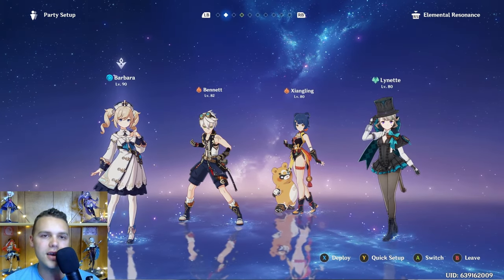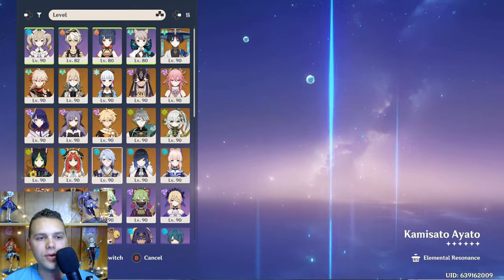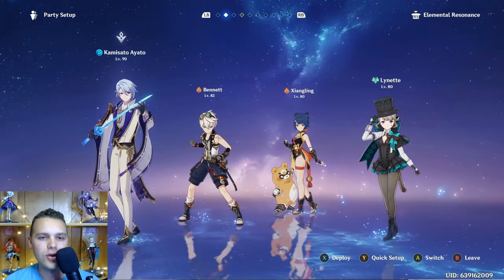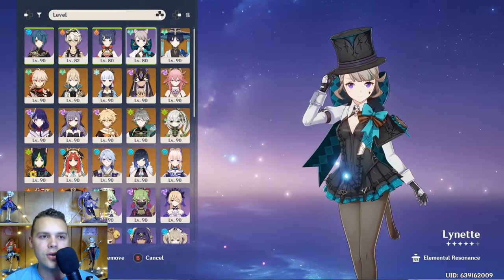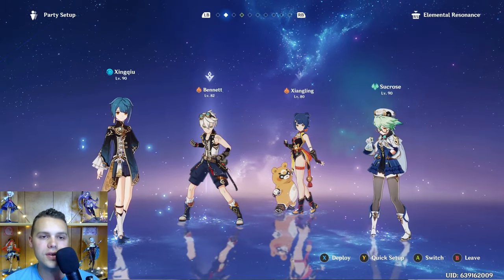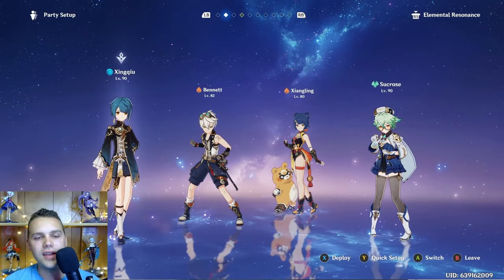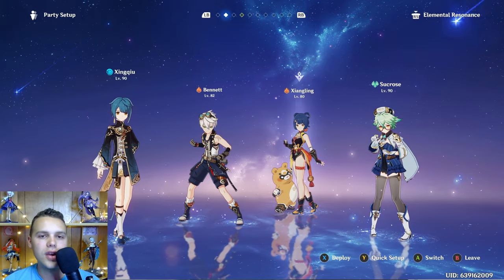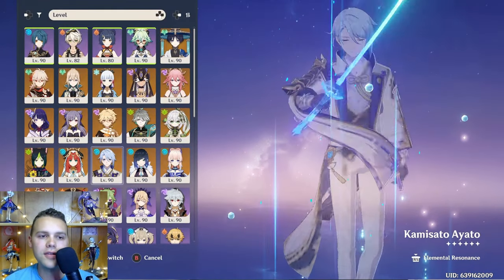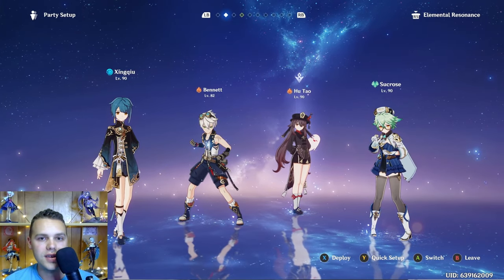Speaking of Vaporize, the upgraded versions: Barbara will end up going into someone stronger like Ayato or Childe, but you can also switch to Xingqiu. Lynette can go into generally Sucrose, but if you're using Childe, you can change to Kazuha — this ends up being your national team, probably one of the stronger versions of Vaporize. You can also trade your off-field Pyro for an on-field Pyro like Hu Tao or Yoimiya, making a different kind of Vaporize team.